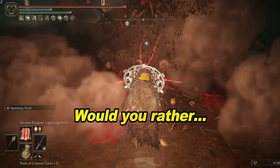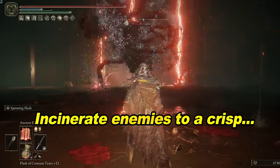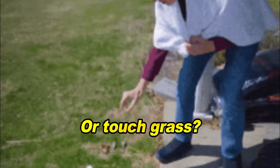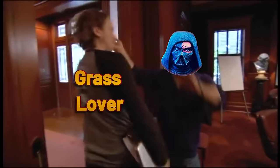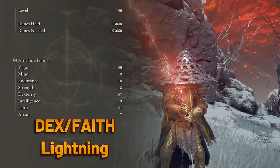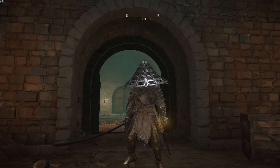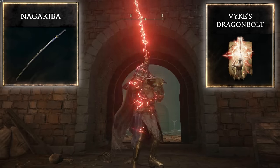If you had a choice between unleashing giant red lightning strikes, incinerating your enemies to a crisp, or going outside to touch grass, which would you rather do? If you chose grass, then get out. But if you chose a giant lightning god option, then this build is for you. A dexterity faith build executing lightning attacks for massive damage, wielding a keen Naga Kiba pimped out with the Vyke's Dragon Bolt Enhancement.